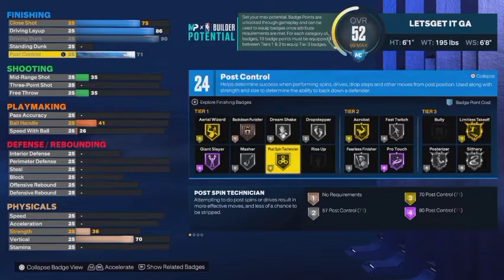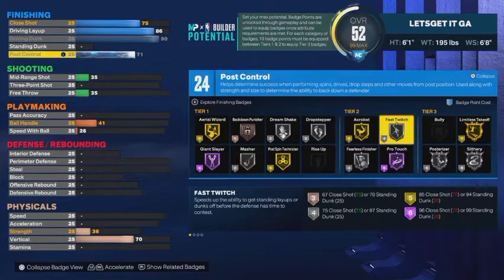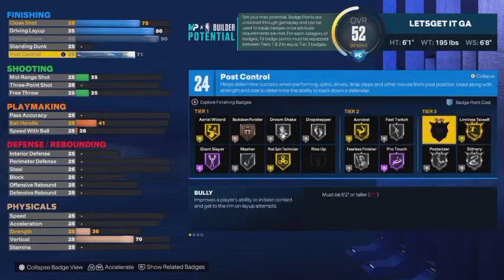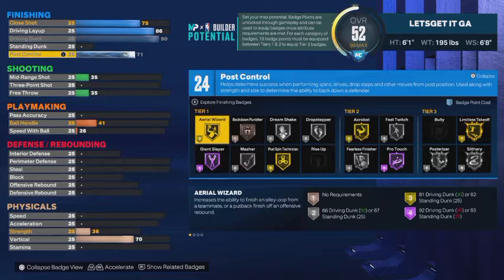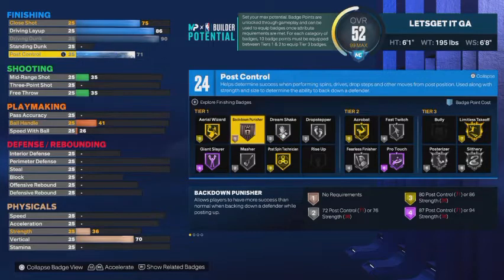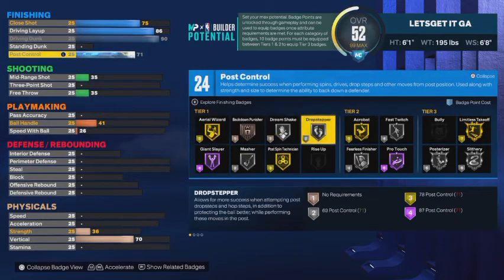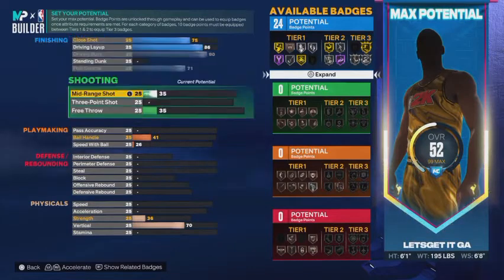This build is not made to post up, but maxing that out gets us post technician. We get limitless takeoff on gold at tier three. With 24 finishing badges you can core the ones you like. We get giant slam on hall of fame, acrobat on gold, silver drop stepper, dream shake, back down punisher. Fast twitch and fearless finisher on silver on a six foot one point guard — that's going to be unfair. 24 finishing badges on a six foot one point guard, let's go.